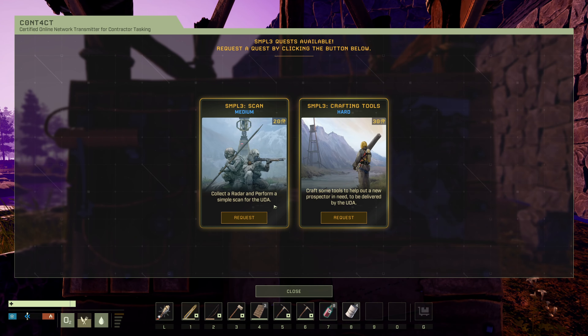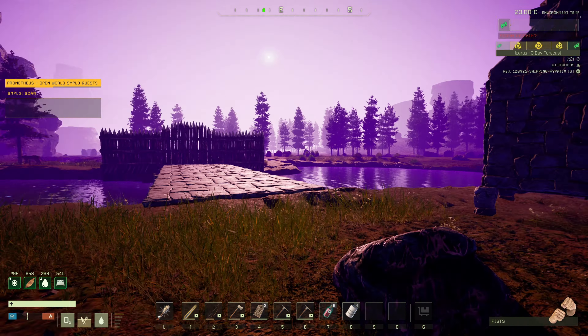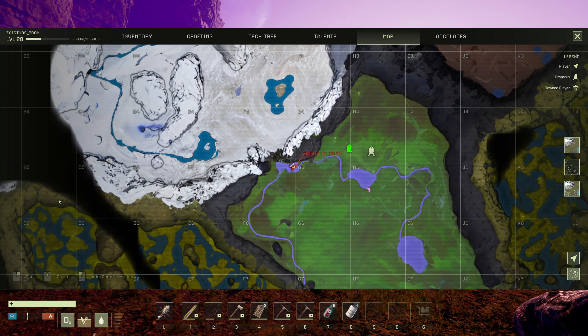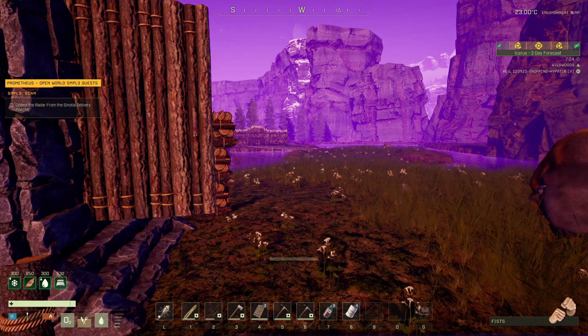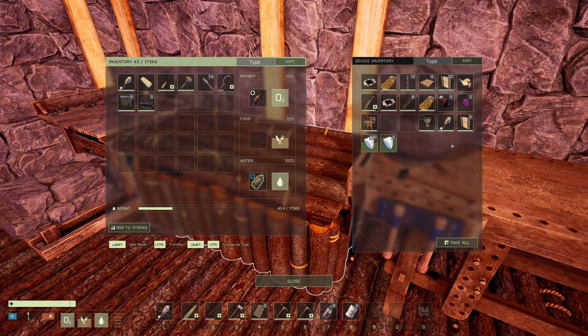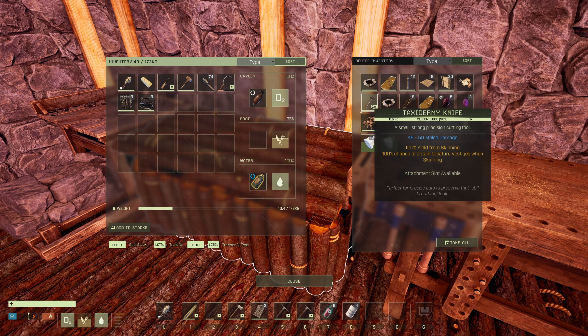But we can do this — oh, a medium scan. Collect a radar and perform a simple scan for the UDA. Or a hard crafting tools. A simple scan, if I remember right, is kind of like the downed thingamadoo but it's not timed. Collect the radar — holy crap, it's way over there. Okay well, let's grab stuff. We're going to want those. Do I have a repair hammer? I do. I think that's all we need.